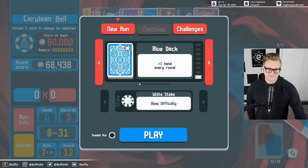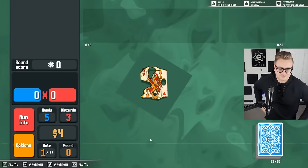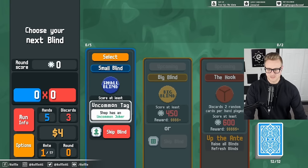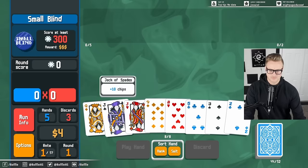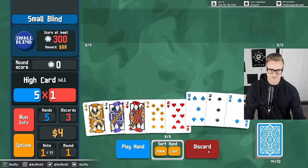Watch this! I could skip for an uncommon joker and then not be able to afford it, so let's play it out. All I need is a 10 here and we've got a straight, so let's go fishing for that.